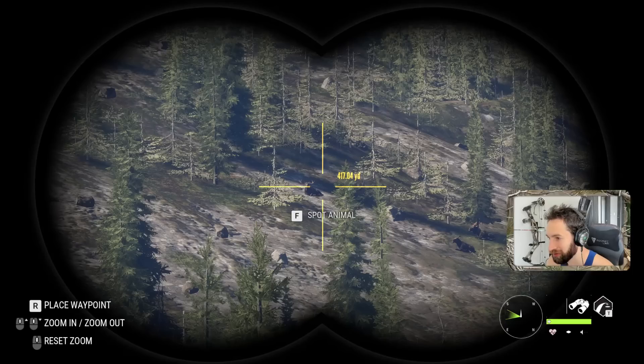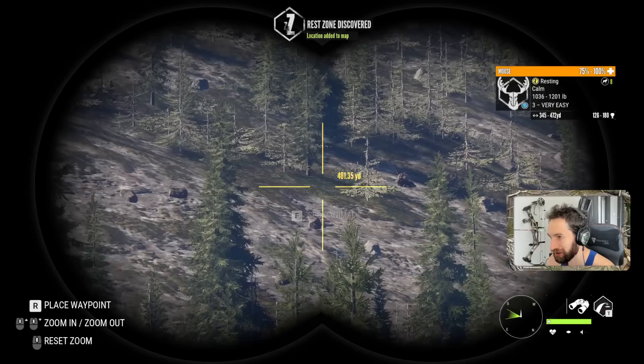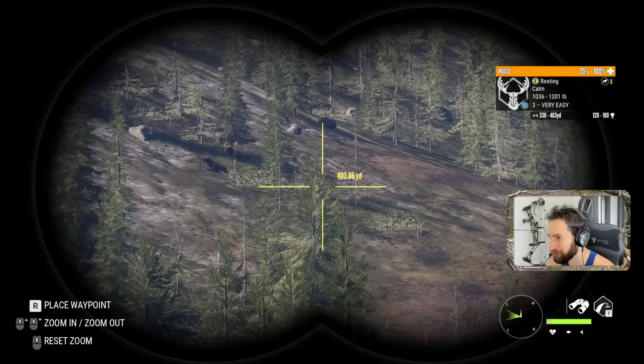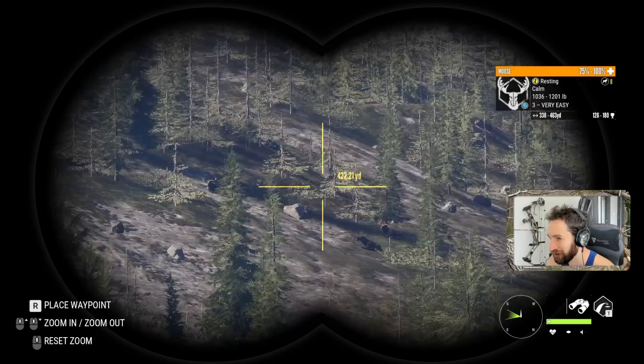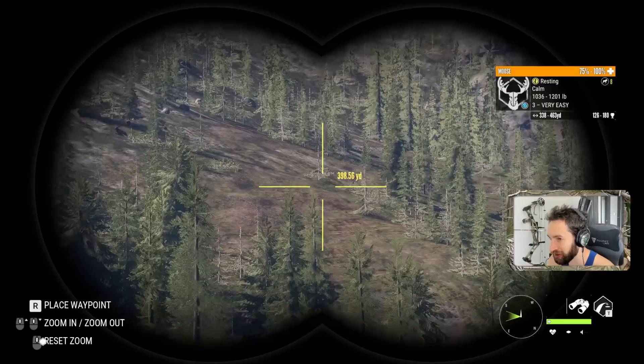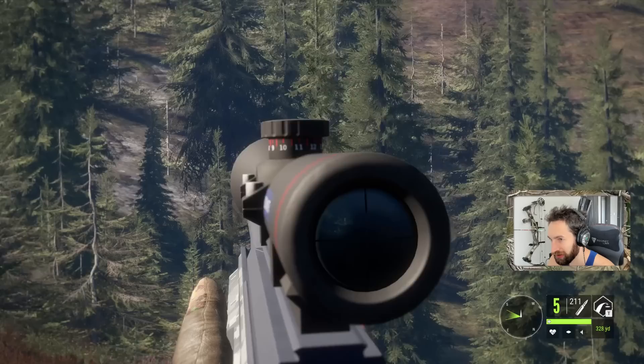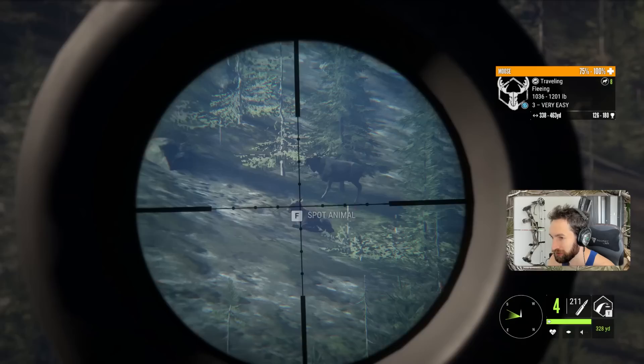That may be from the same herd that our bull was in — look at that right there. Nice bull moose bedded out there. Not giant, but not a bad size. We're going to take him down for sure. He's out there at about 400 yards. I was hoping we'd find a massive bull out here, but that one will do for now. We'll bust out the 338 bolt-action rifle.